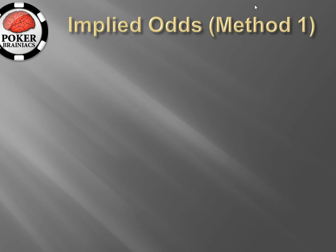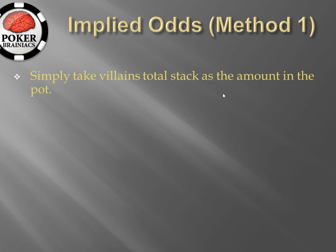There are perhaps two methods for calculating implied odds and we are going to briefly consider both. The first method is that you simply take villain's total stack as the amount in the pot. You are pretty much assuming that anything villain has in his stack you are going to be able to win.